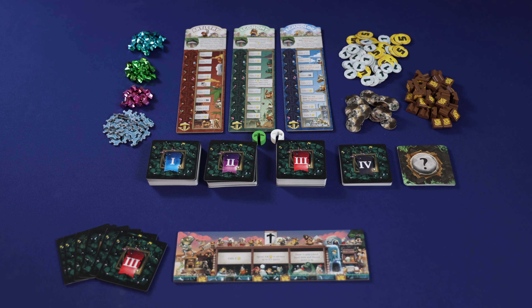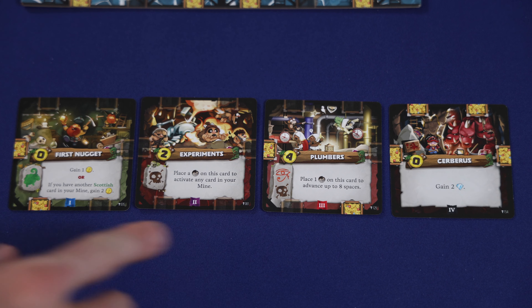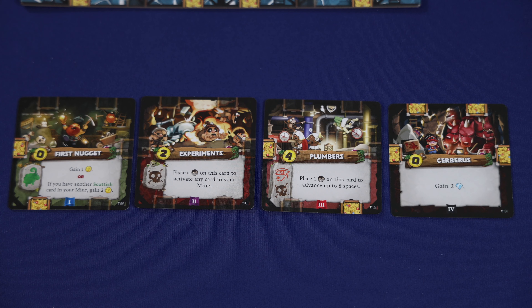We've set up for a two-player example with these two progress markers, but for the sake of table space I'm just going to have one surface board out. Before we begin to fully explain the structure of the game, it'll be helpful to look at the different mine cards in detail. Much of the game focuses on playing or activating these cards, and each card will have a few different markings or symbols that are important to note.